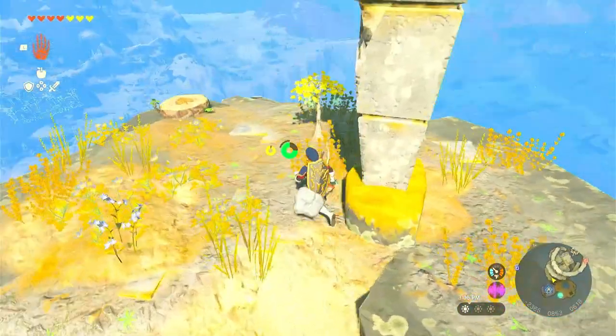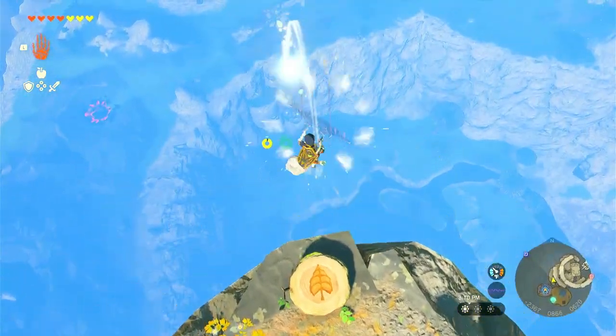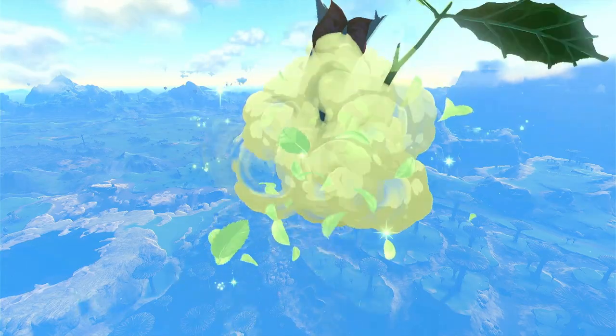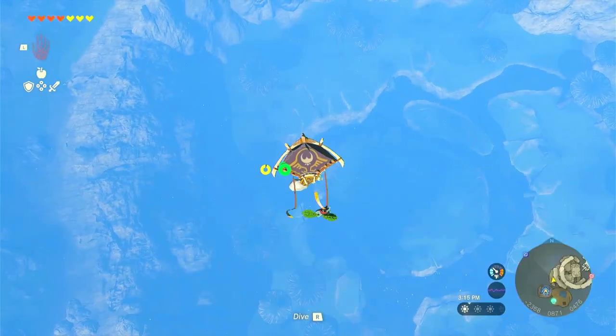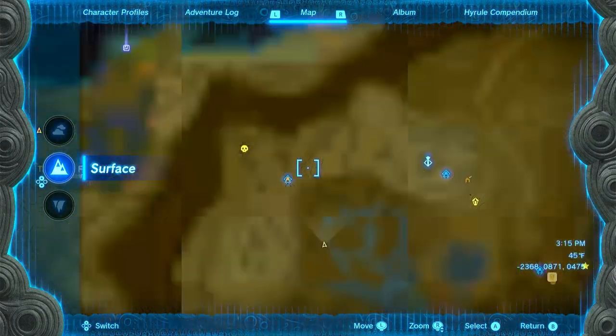There's actually another Korok seed up here - make sure you get that travel gate unlocked first so you can get back up here quickly. This is a little challenging - you have to kind of skydive and spam the A button as you're diving, and try to catch that sucker in the air. If you miss, just teleport back up and get after him again. That's pretty much it for this little spot.